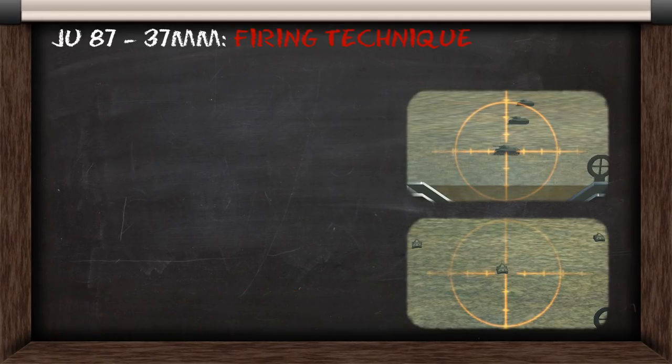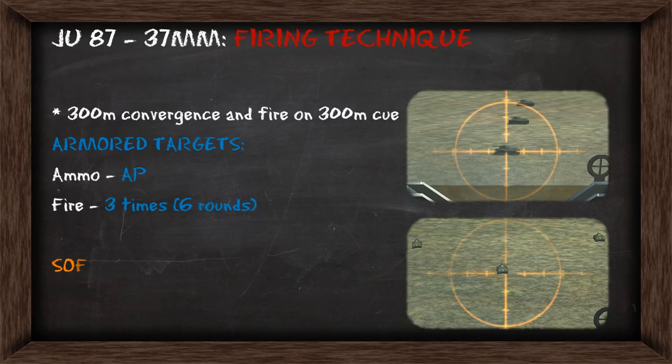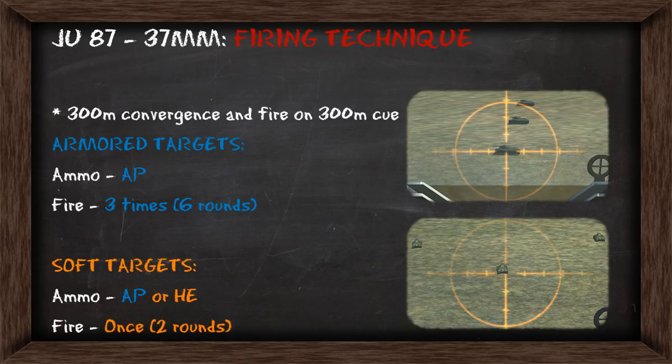If you're using the 300m convergence, you're going to fire at the 300m visual cue. If it's an armored target, you're going to use armor-piercing rounds, and you're going to fire 3 times for a 6 round burst. If it's a soft target, you can use armor-piercing or high explosive, and you'll only need to fire once, which will send off 2 rounds.